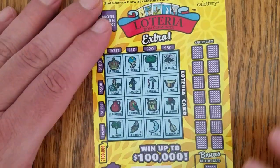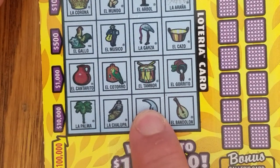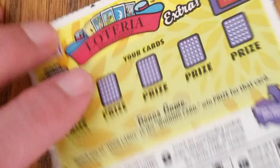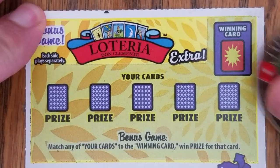First is Lotteria. Gameplay is a little like bingo. You uncover the little pictures here, find your picture in the corresponding block, try to match four in a row, and win whatever prize is shown for that row. You can win up to $100K. There's a game on the back which I'm going to play right now, otherwise I will forget.